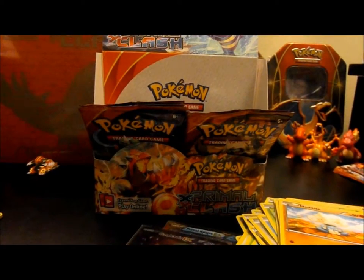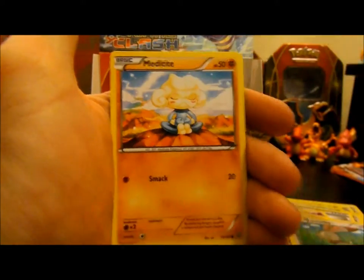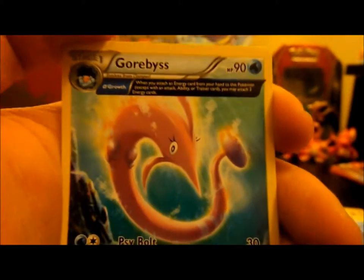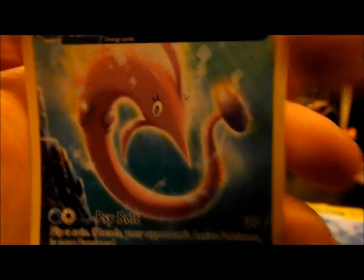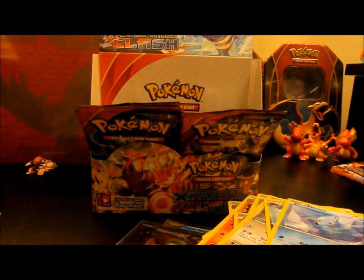We got a Mega Groudon pack — let's see what we can get. Code card for you guys. So here we have an Acrobike, Nidoqueen, Magcargo, Bunnelby, Lotad, Meditite, Bidoof, Horsea, a Reverse Nidorina, and then we have a Grovyle with Growth — when you attach an Energy card from your hand to this Pokémon, you may attach two Energy cards. That's nice, you get some really quick acceleration.